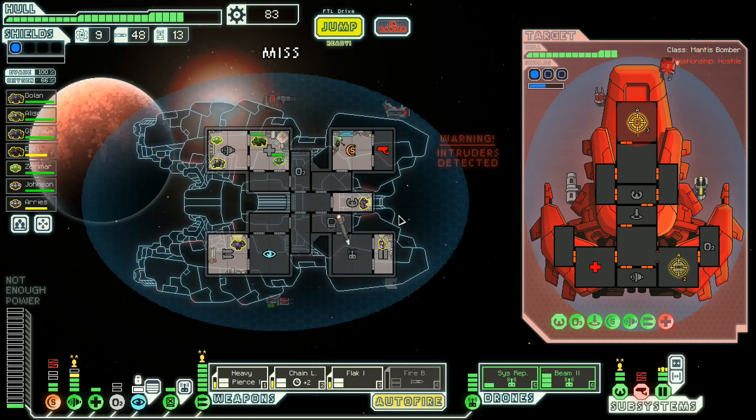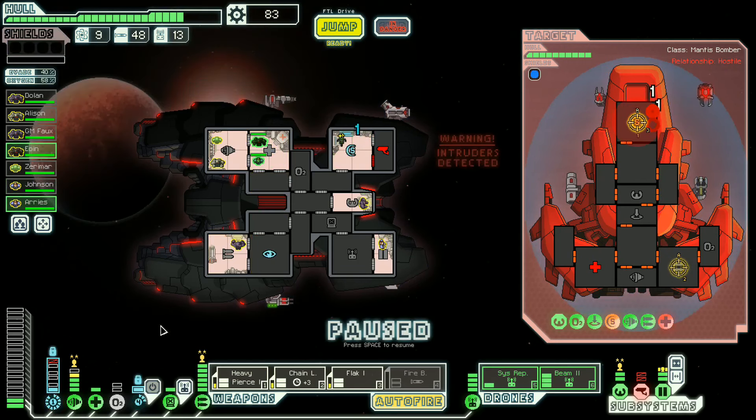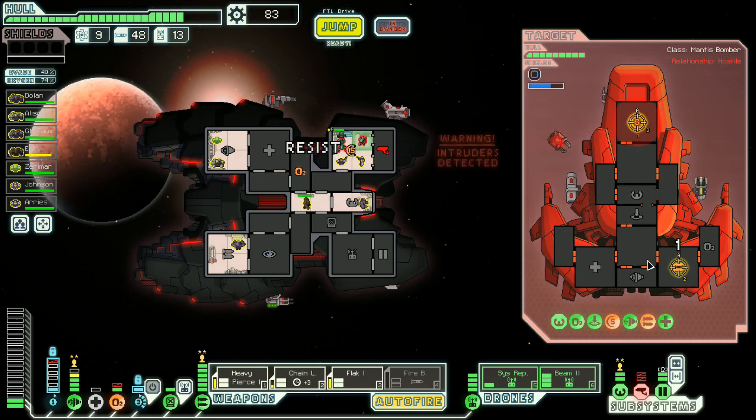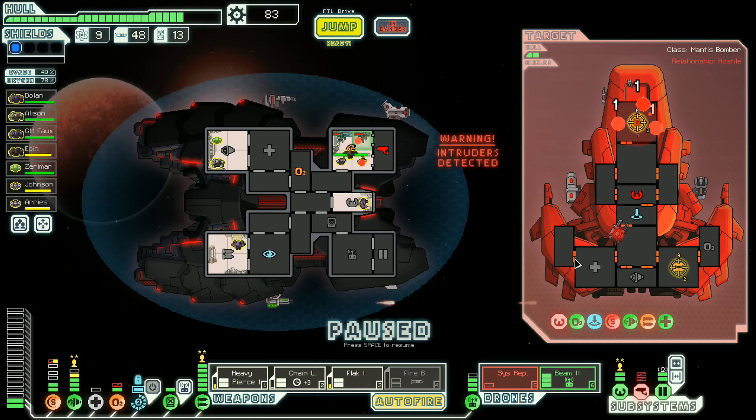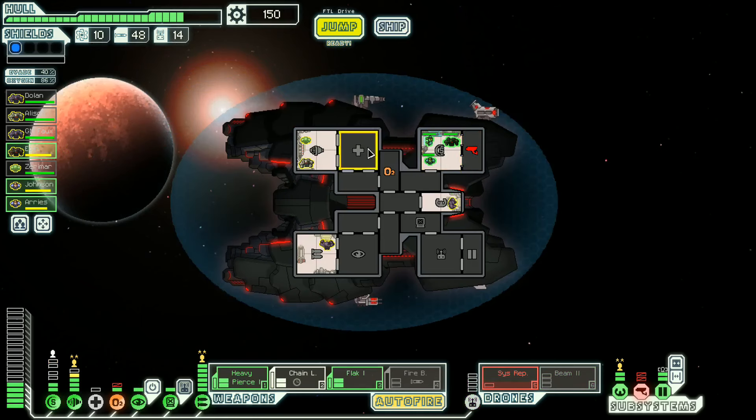Cloak. Just lost a character. Good times. We're out of shields and we got people stunned. Head over there. Medbay no — oxygen, very yes. There we go. The shields are down. They pulled their guys out — it's fine. The fight's over. We're going to want to go get more crew. That is really too bad. I think we lost a system repair drone in there too.